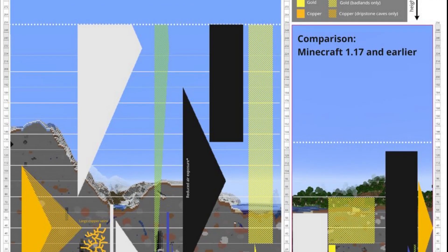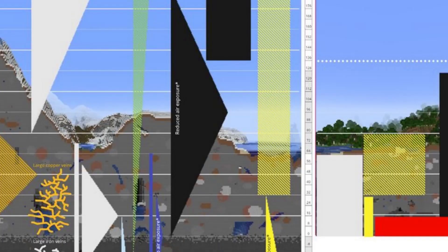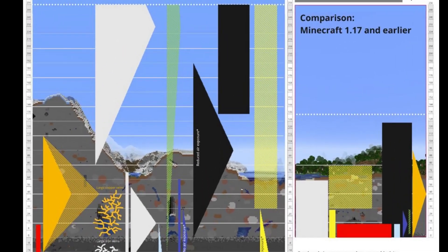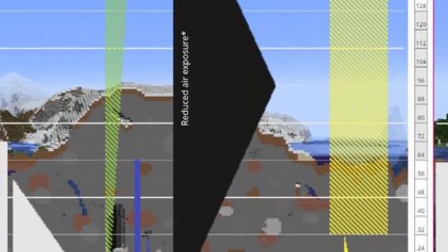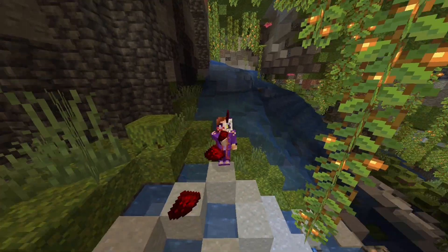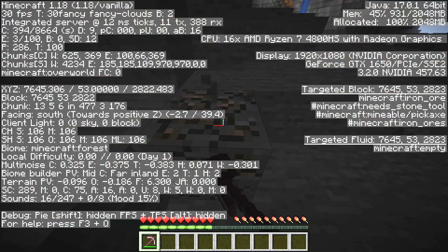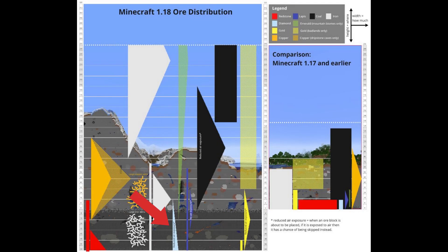The distribution graph looks a little bit complicated. It's color-coded, but these two yellows are very similar. What are the triangles? Don't panic — it's not as bad as it seems. The widest point of the triangle shows the most likely Y-level that you can find ores. Then at the narrower points, it shows the rarest Y-levels that the ore can still spawn at. For example, redstone spawns most commonly at around Y-64. If there's more than one triangle of a color, that means that ore can spawn at varying levels, with a gap between them usually. Iron can spawn in three different Y-ranges, making it one of the more common ores in the game. Gold spawns in two, diamond spawns in one, and so on.